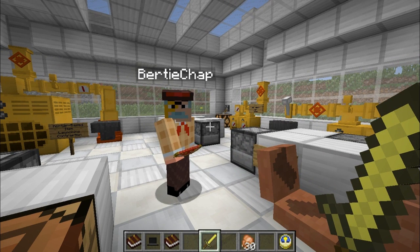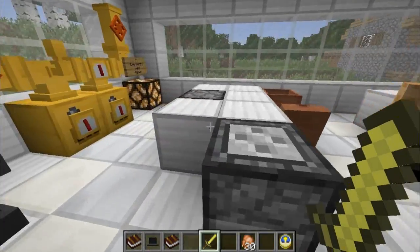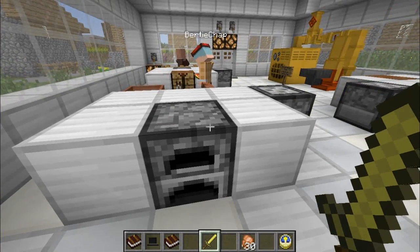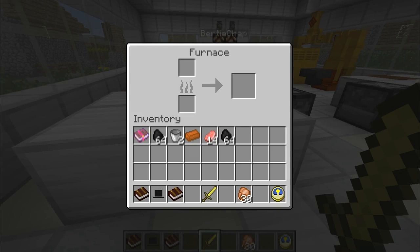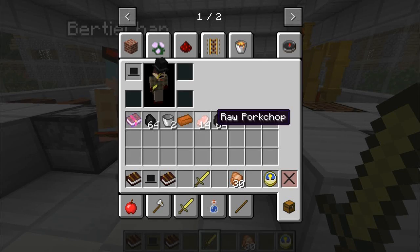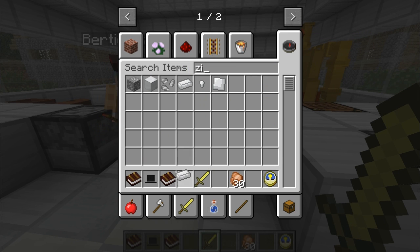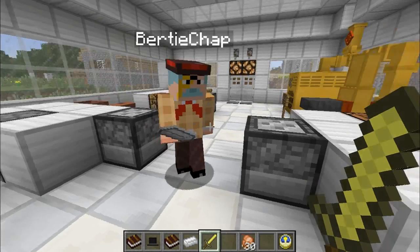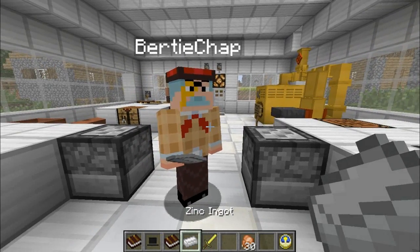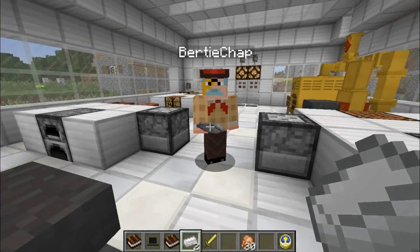Well, of course. The zinc and copper ore we mentioned - you will need to smelt that in your furnace. As you can see, we have a furnace here. If you put your coal in there along with your zinc or your copper ore, you will produce these. This is a zinc ingot, like so, and indeed a copper ingot.